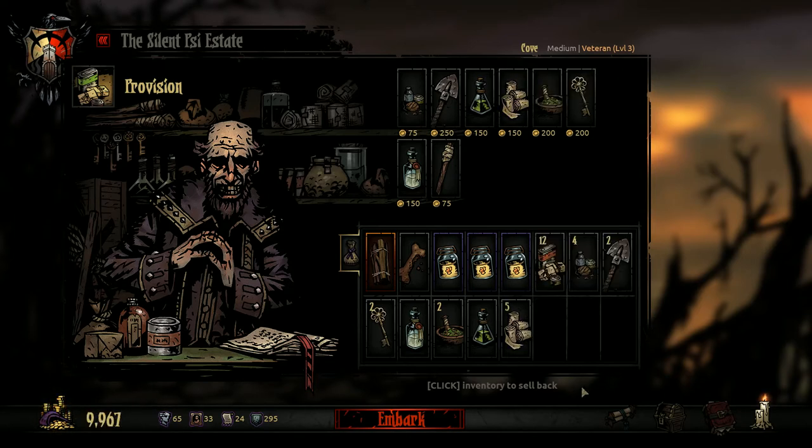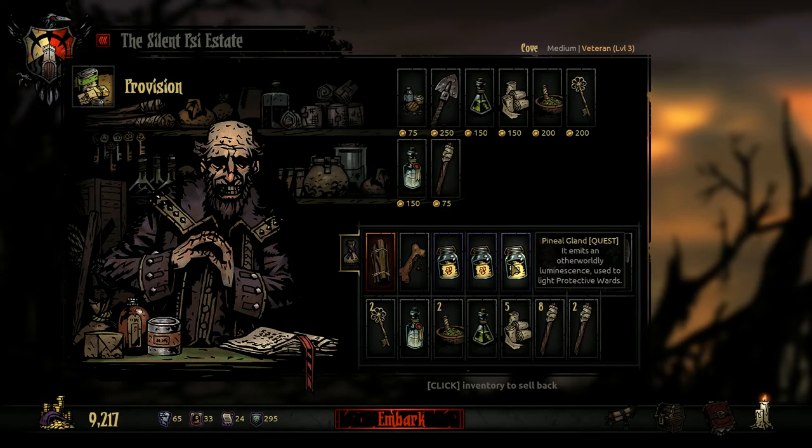Did I miss anything? Herbs, keys... oh, torches! Yeah, I did miss something majorly important. How many torches do I want? Let's bring ten. It doesn't leave much room at all, so hopefully we can dump some of these pineal glands right off the bat.